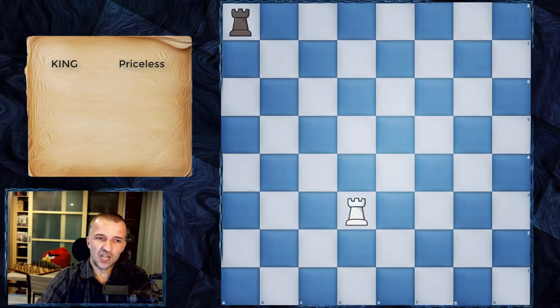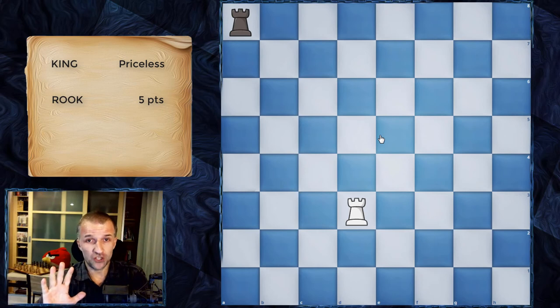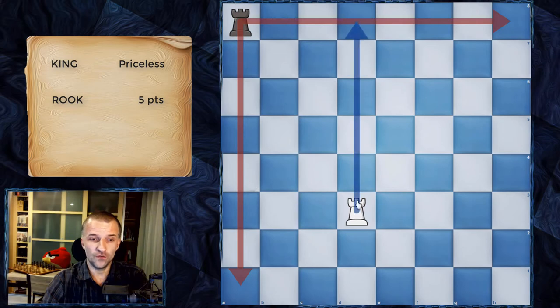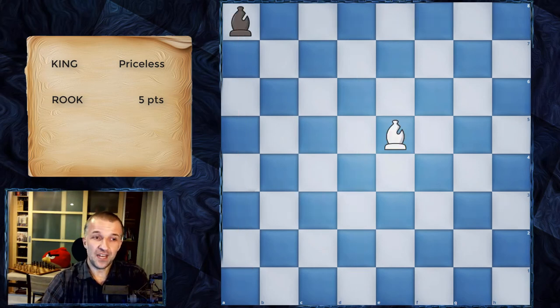Now we have the rook. The rook is a very powerful and mobile piece — it's worth five points. It can move along ranks and files only. A rook in the center can move to all the squares on its rank and file. As you can see, the rook can be equally powerful on the flank or on the first or eighth rank as it is in the center. Both rooks actually control 14 squares each.